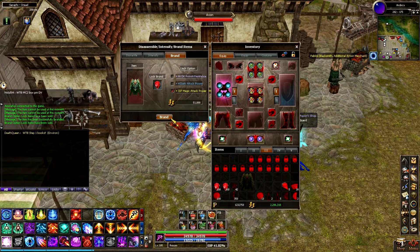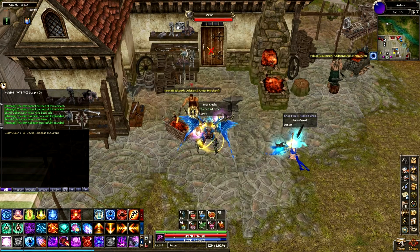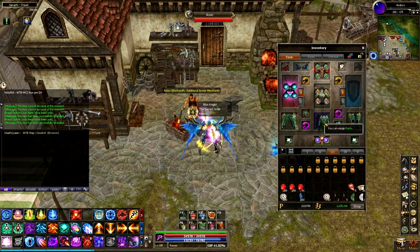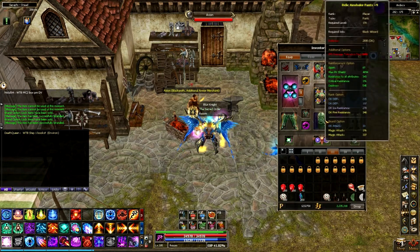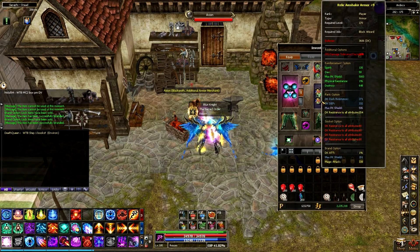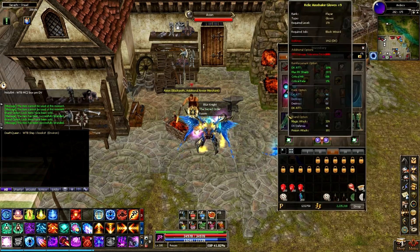1% magic attack power — I'll take that. That's good, that's a nice little boost. It's definitely not the best thing I could have possibly got on it, but I'm fairly happy with that. So now we have: DK attack and magic attack on one item, magic attack and magic attack on another, ice attack, and poison attack.